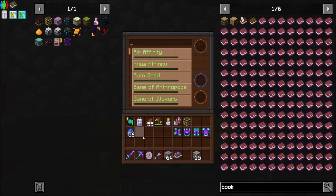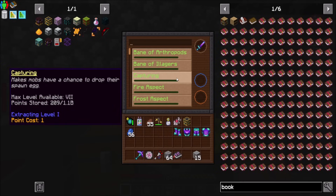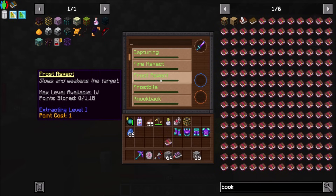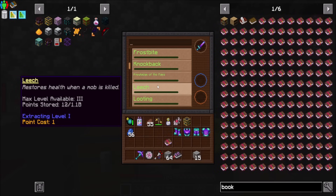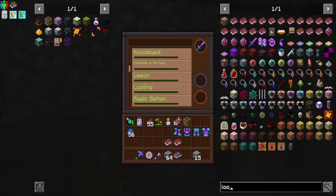We'll be back after I do that a few times off camera. So I've done a bunch of enchanting - I have no idea what I got, I'm just going to wing it. If I toss this in here, if you put the sword in, you get all the sword enchants. If you shift-click, you'll see it'll give you the max level. I can get Capturing 7 for my sword, and I can get Frost Aspect - slows and weakens the target, that does sound kind of cool. Frost Bite - chance to freeze enemy on hit, I like that too. Knowledge of the Ages - enemy drops are directly converted to experience, I don't think I want that. But I want Looting, and the max level of that I can get is 7, which is the max.